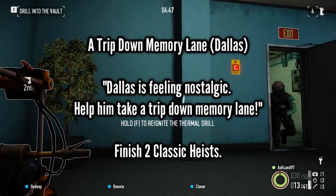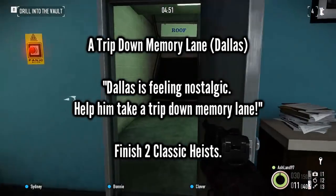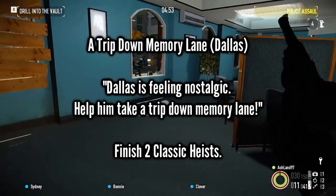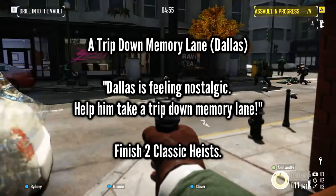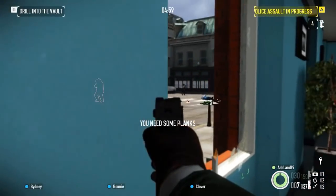Of Dallas's two daily jobs, the Trip Down Memory Lane is the easier of the two. It can be earned in about 20 minutes at most with two very quick runs of Counterfeit. Don't print the money, just take the plates and run, and it's super quick. You can beat it on any difficulty, so just play it on Normal twice.